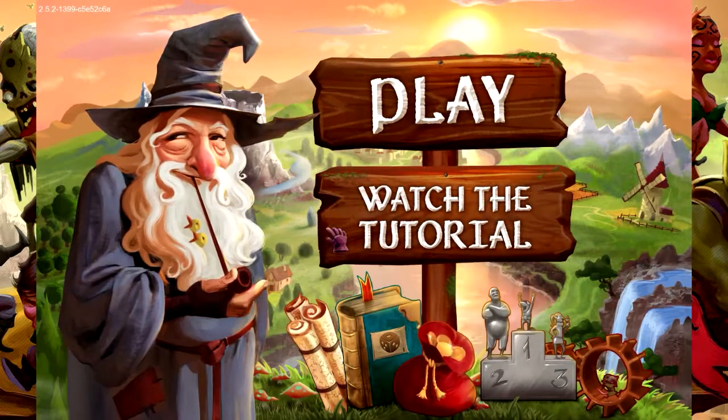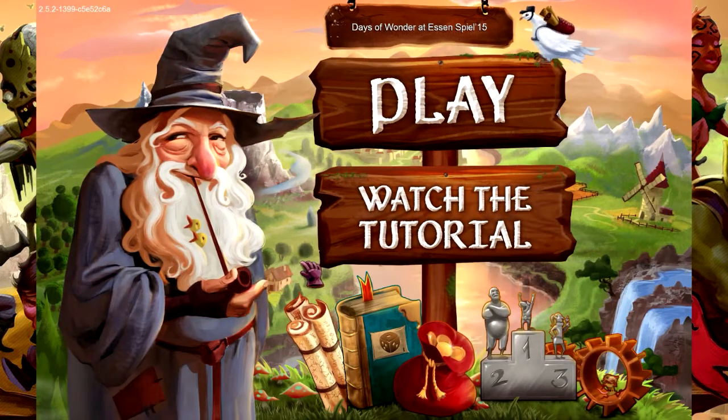That was Small World 2. I really suggest it. It's one of the best ways to learn how to play the physical game. The physical game has all of those tokens - if you've never played it before, it's kind of intimidating to look at. But if you play this game, you know where everything is - it makes playing the physical game so much easier. It's a great teacher and a very good game to play by itself. I hope you guys have enjoyed the video and the little tutorial here. If you liked the video, go ahead and click like down below, subscribe to the channel, leave a comment - that'd be a big help. We'll see you next time. Later days everyone.